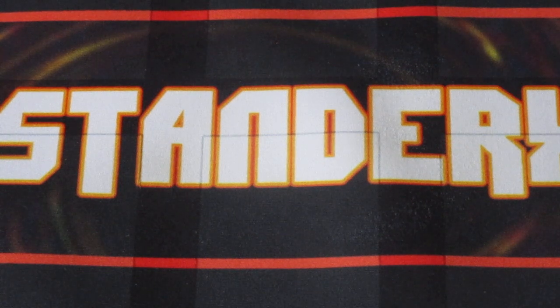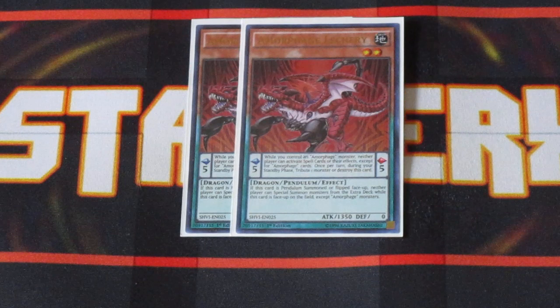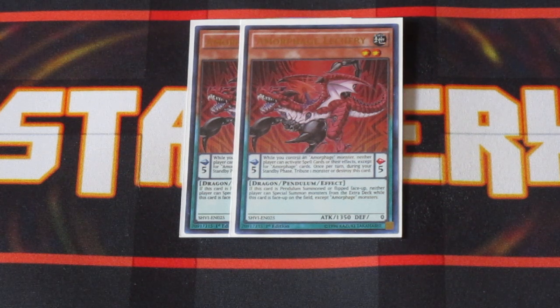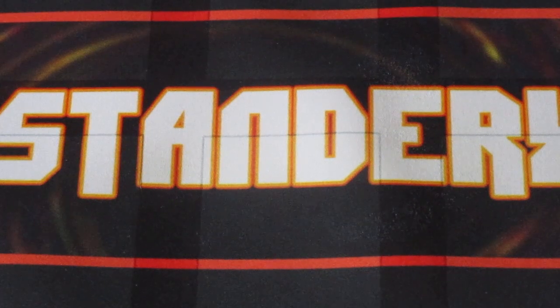The other level two monster in this deck is Amorphage Luthery, and this card shuts off all of your opponent's spell cards. Can't activate spells, can't activate monster effects — you're just locking your opponent out of the ability to do different things depending on what scales you have on the field. And yes, you are allowed to have two monsters with the same scale, so you can actually have both Gluttony and Luthery on the field at once.